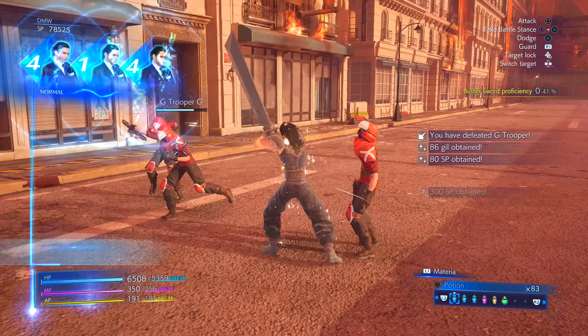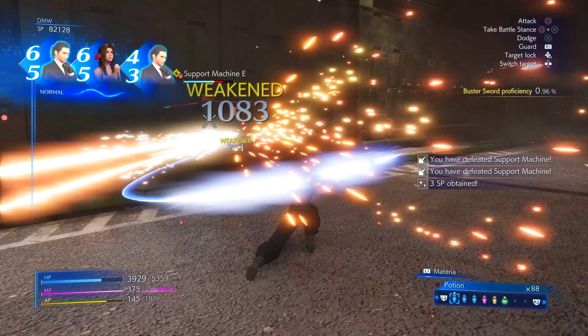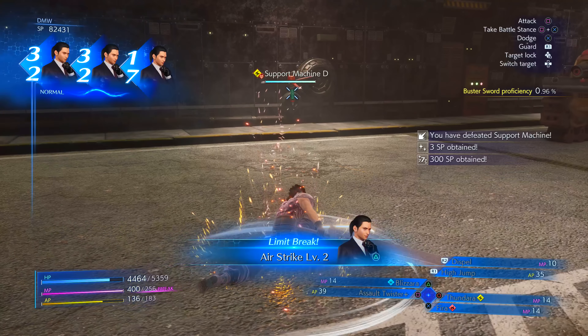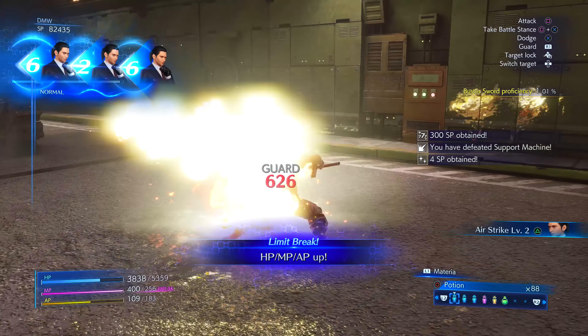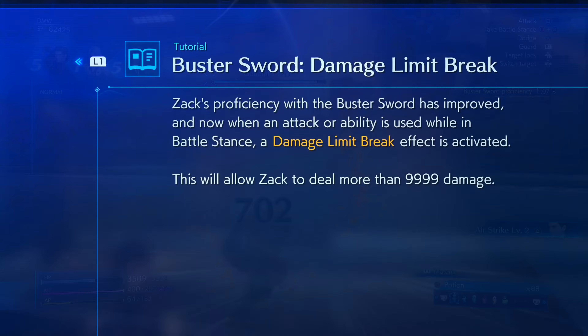The whole point of leveling up proficiency with the Buster Sword is to unlock great passive abilities. By default at 0% proficiency, Zac starts with Necromose, which allows him to regain a tiny amount of MP and AP every time he defeats an enemy — it does not have to be in stance. There are two other passive abilities Zac can gain, though the percentages at which they're gained are not consistent. The first passive is called Damage Limit Break, which allows you to deal damage above 9,999 while in Buster Sword stance — for both regular strong attacks and yellow ability materia attacks in stance.